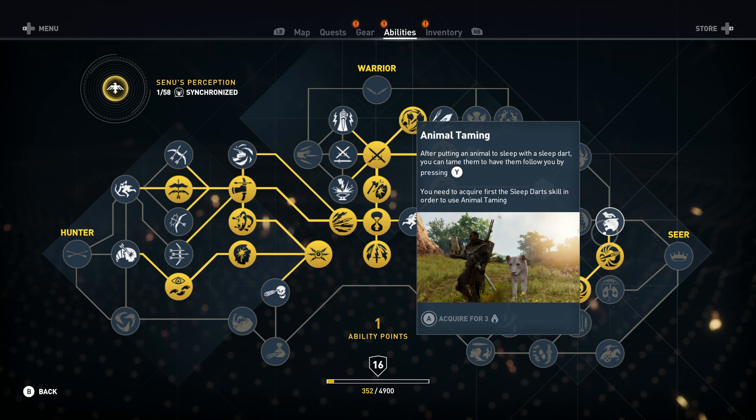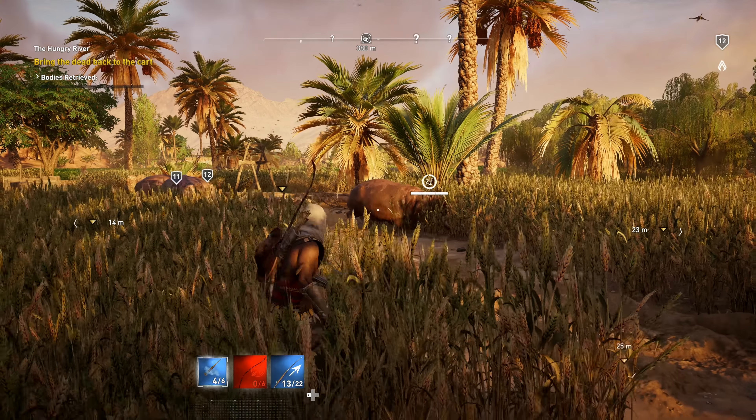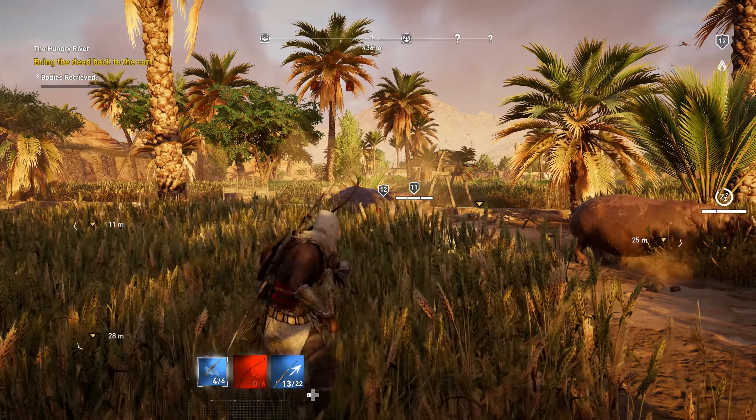What happens once you tame an animal? Does it just come alongside you and bite anyone's face off who messes with you? Exactly. First, you need to be able to tame them. It's not just out of nowhere that you're able to tame animals. You first need to put them asleep so that you can approach them without any risk and then tame them.